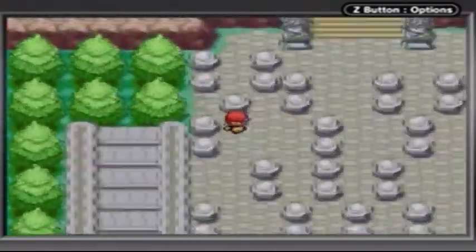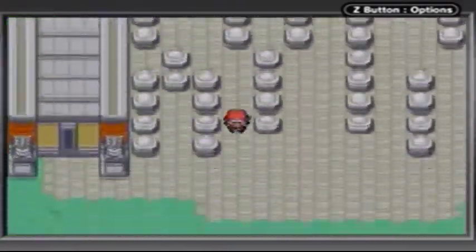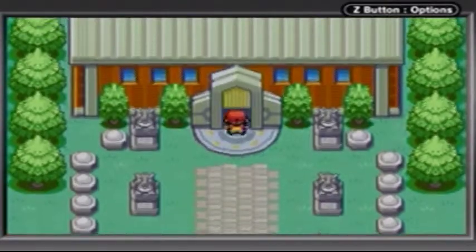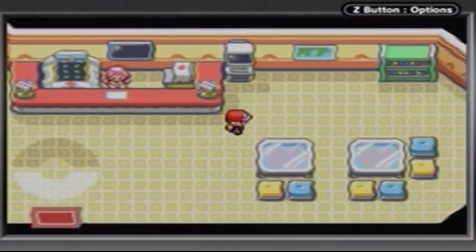If you go over here, I think there's an item — no? Screw you, game. Screw you. And we're gonna go over here — and this right here, my friends, is the Indigo Plateau. The final destination of all Pokémon trainers in Kanto.